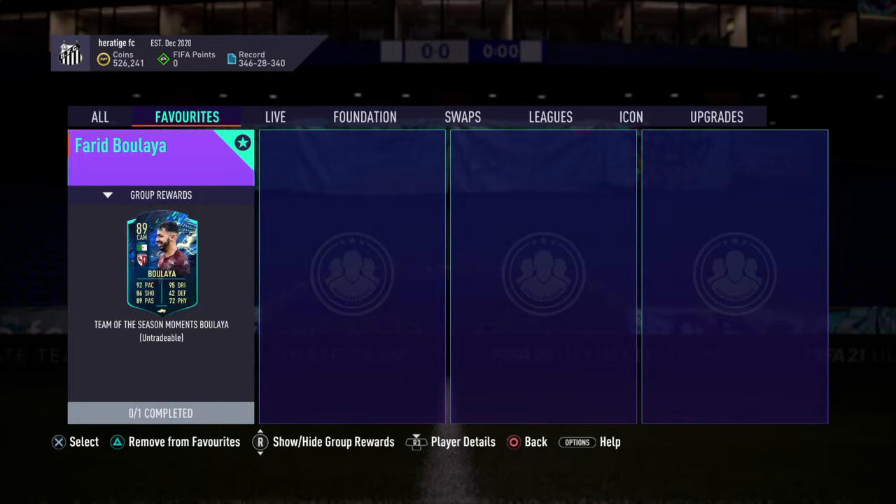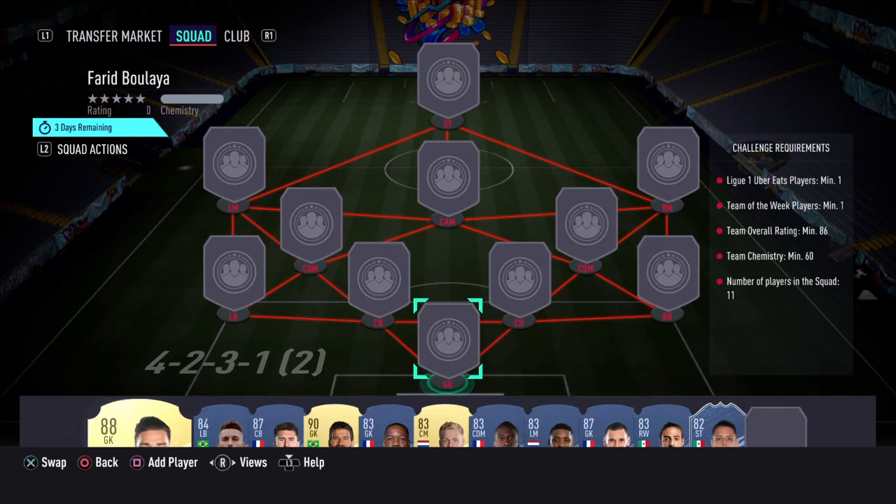Right guys, so here we've got the team in the season moments — Farid Boulaya, I think his name is. There's only one SBC, it costs about £170k. I think it's a little bit overpriced, but it's still pretty good value.